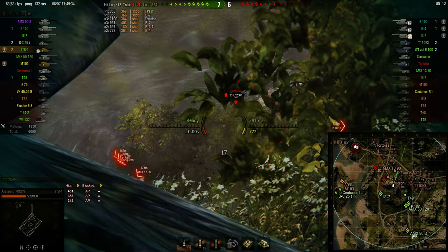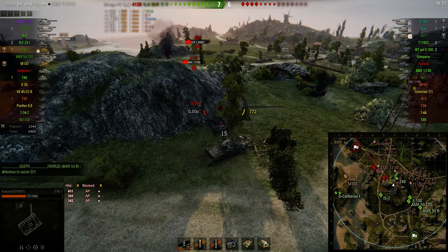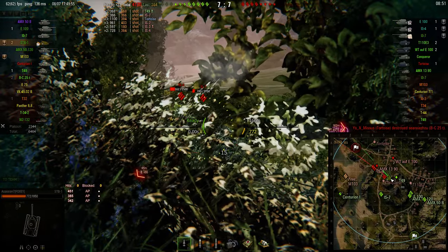I don't know why that one missed — magic STB shells. He has forced an IS-7 to back down. Let's kill the IS-7 first because he's on low health.